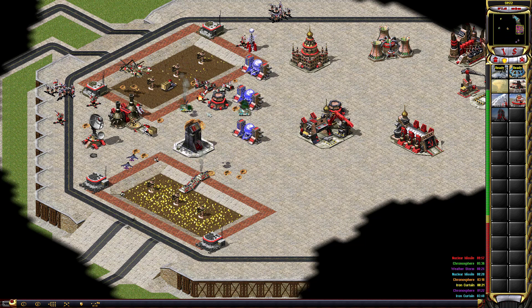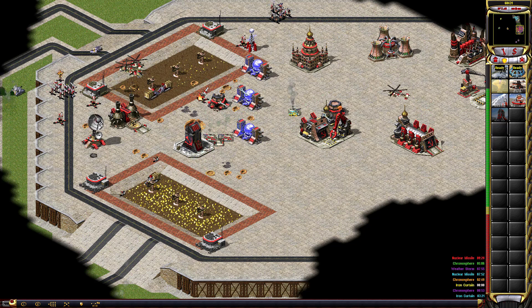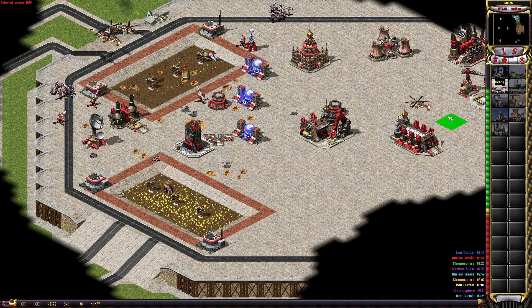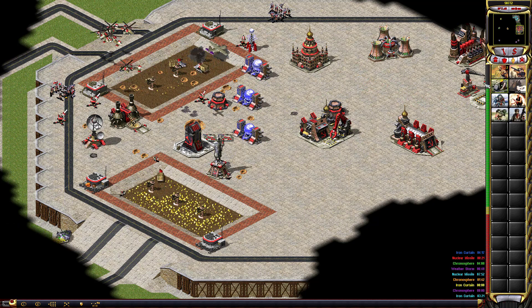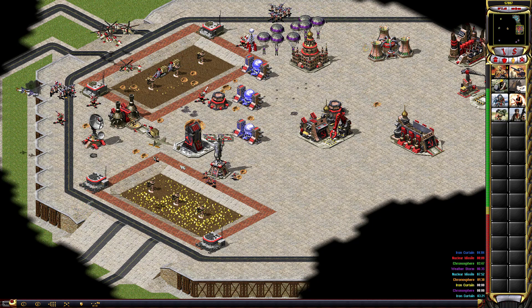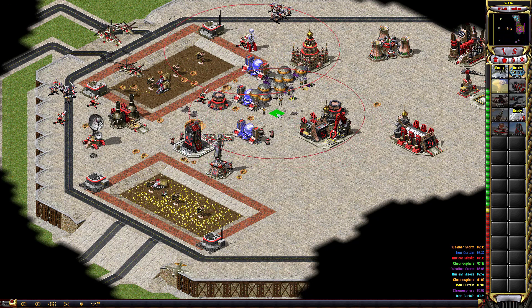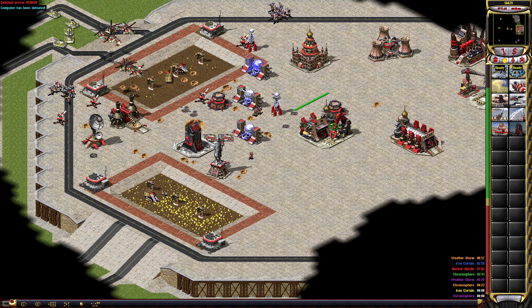Warning: Weather control device detected. Spy plane ready. Unit lost. Our base is under attack. Unit lost. Our base is under attack. Unit ready. Unit lost. All miners under attack. Construct report. Warning: Iron Curtain detected. Unit ready. Warning: Iron Curtain detected. New construction options. Training. Unit ready. Unit lost. Unit ready. Warning: Weather control device detected. Construction complete. Our base is under attack. Repairing. Structure down. Player defeated. Player defeated.